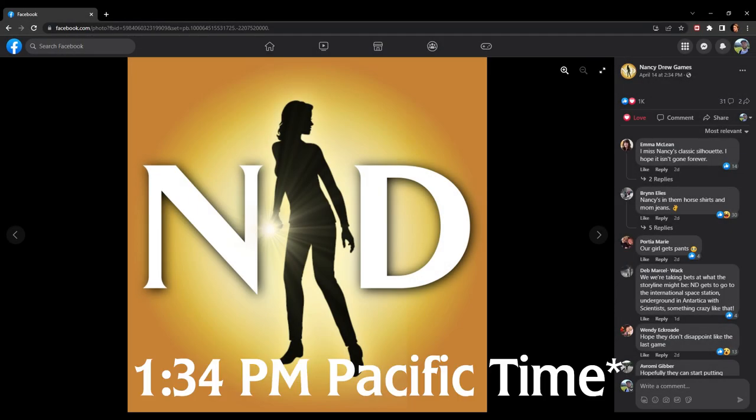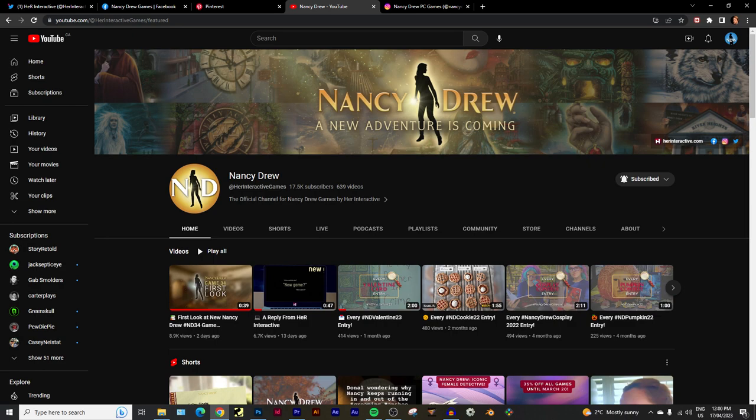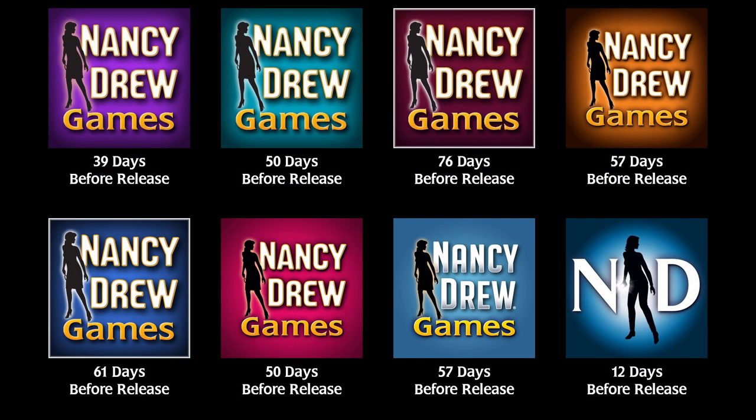On April 14th at 12:34 PM Pacific time, Her Interactive updated their Twitter, Facebook, and Pinterest profile pictures and banners with brand new artwork so that all their social platforms were uniform in style. They also slightly updated the gold color on their profile picture to a slightly darker shade than the original used on Instagram and their website. I'm personally still convinced they're signifying the game's color with their profile picture. If Her Interactive is following suit with past releases, this could signify a release window of summer 2023 — though that is speculation and should be taken with a pretty big handful of salt.